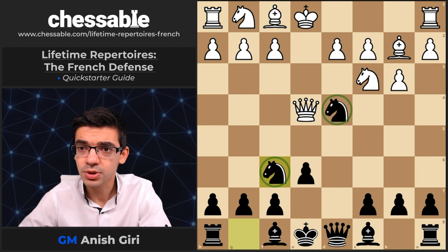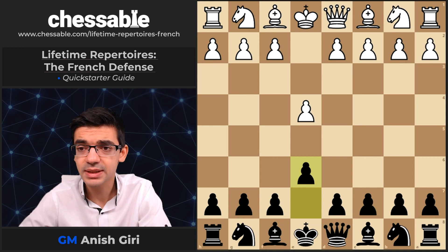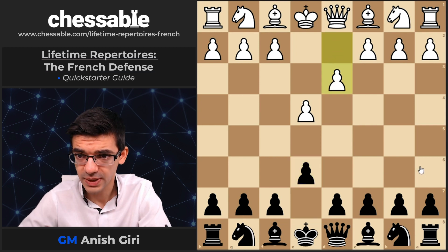Having won a couple of extra tempi, this position is very good for Black. This is my solution for the second move B3. There are more details, but that's the basic idea.